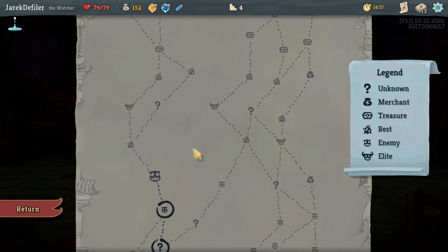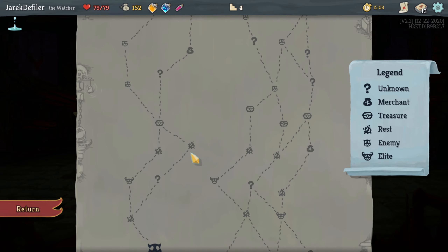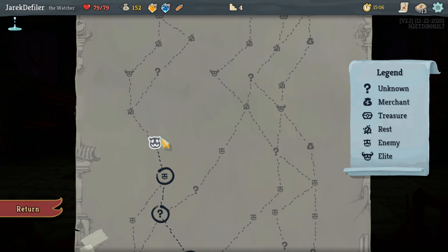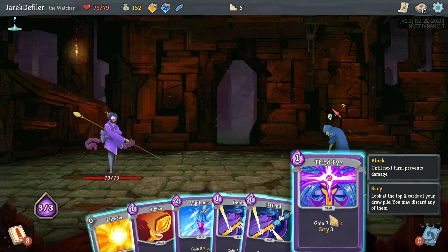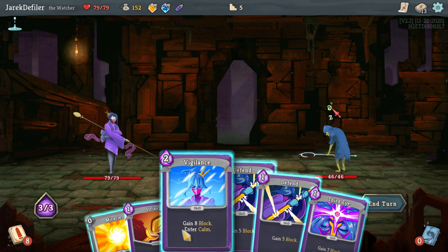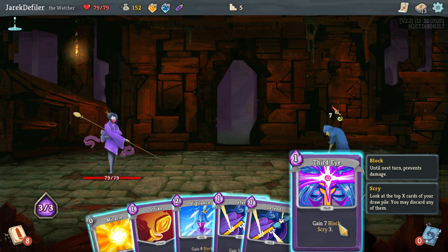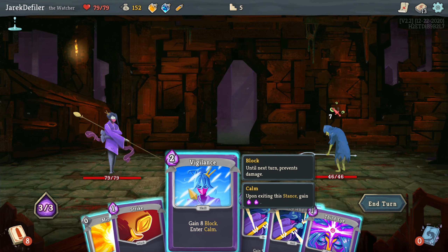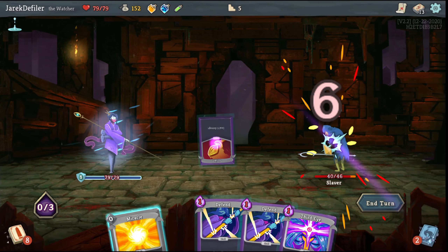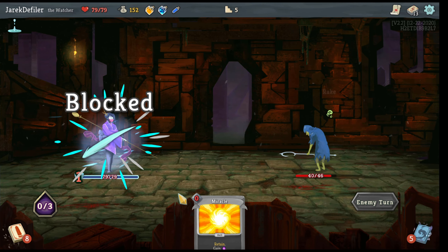Hello everyone, JerkDefiler here. We are continuing on with a Patient Gamer plays Slay the Spire, and we are doing the Act One run with the Watcher — our first playthrough with the Watcher. She's pretty unique and pretty complex from the looks of it. This is a first impression so we don't really know how she's going to be going forward. The stances seem appealing and I think I want to build something around that.